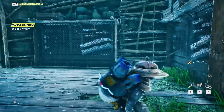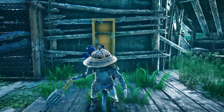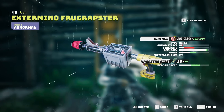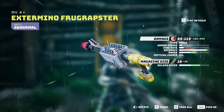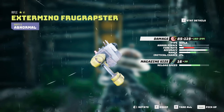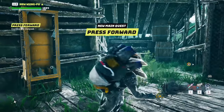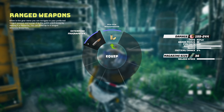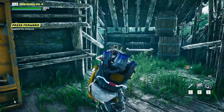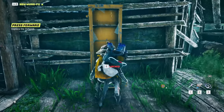Oh my gosh, can I take all of this? What's this thing - an Extermino Frog Rapster? Type: rifle, armor pierce, fire rate, range. Now I should be able to swap to different types of ammo too - very cool! Oh that's super cool. Wait, why am I examine-locked? Look at all that stuff though. Do we need to go that way or can we go this way - there's a fork in the road.